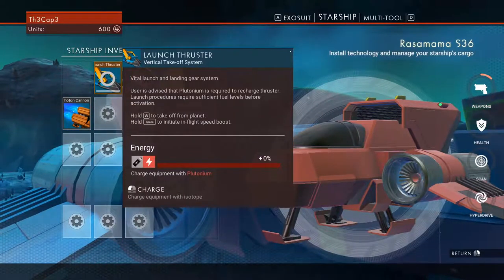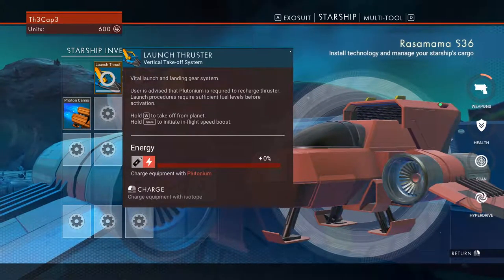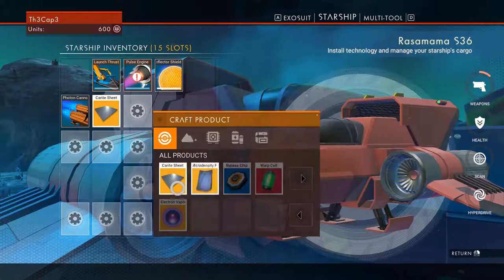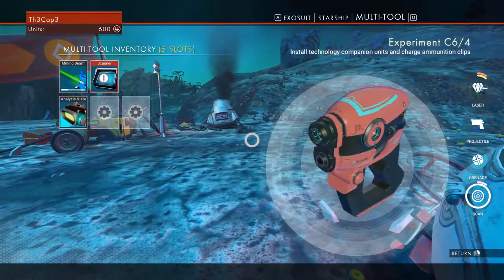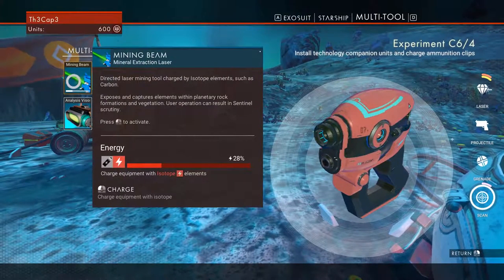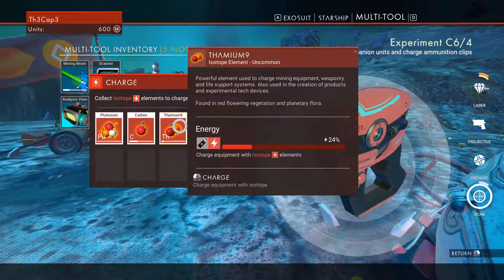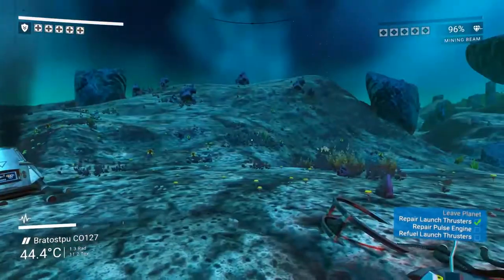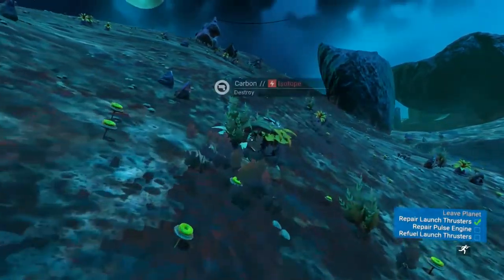Now that we have enough iron, let's make our karite sheets to fix our launch thruster. If you don't have the fast action mod, just hold left-click and it'll do a little time thing and fix it. We also need to fix our scanner — you can see the little white bar on the mining beam getting low. Click on it and charge it with thamium-9 and some carbon to recharge our mining beam.